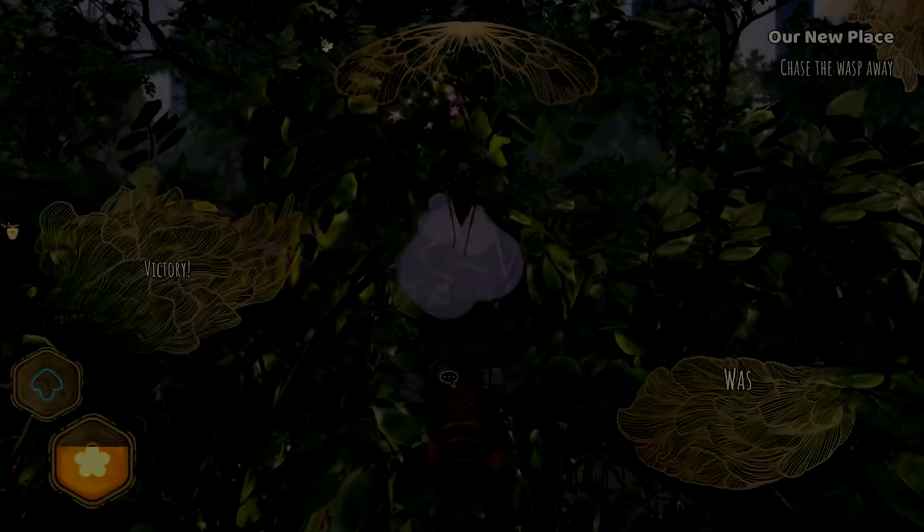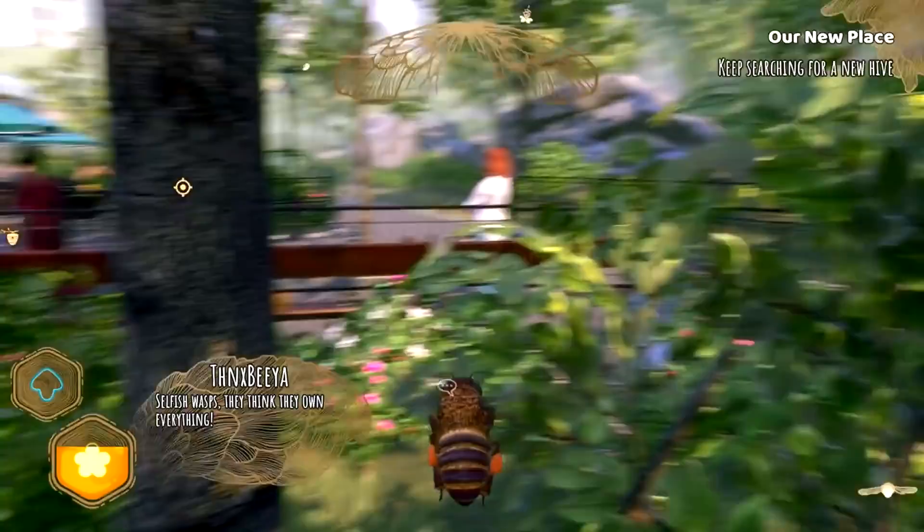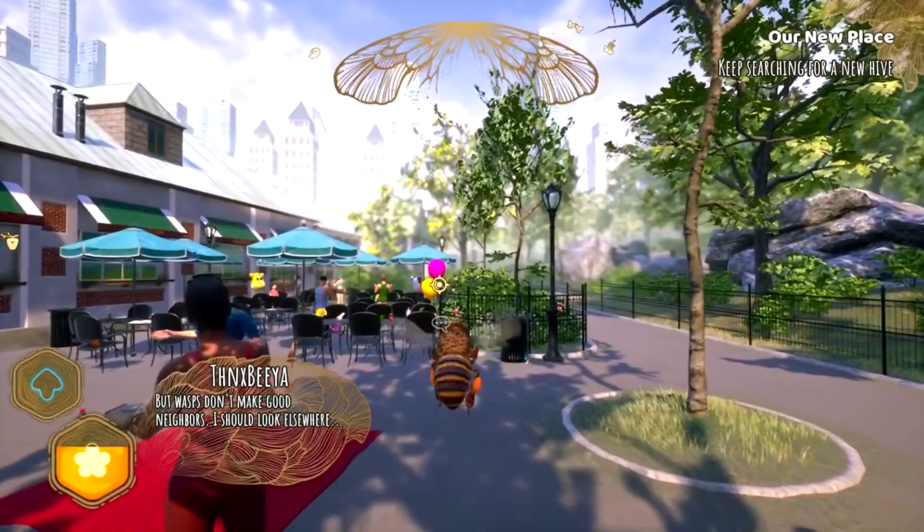So there seems like there was only one wasp here. Stop, stop. All right, I'm leaving. We did it. Selfish wasps — they think they own everything. Terrible things. Okay, but wasps don't leave good neighbors. I should look elsewhere. So it seemed like a good location at the time, but we don't want to be anywhere near wasps.